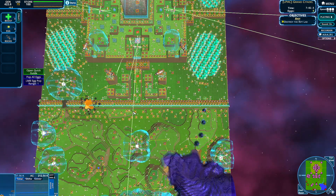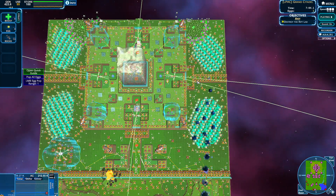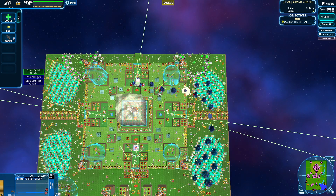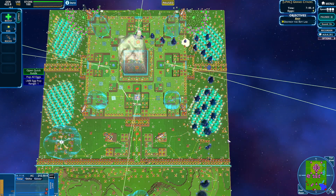Here we go. We're taking out some of their miners — that is glorious. You gotta love mine destruction. But the real goal here is the factory. Our goal is to take out the factory and eliminate the shields. That is everything that we truly want.